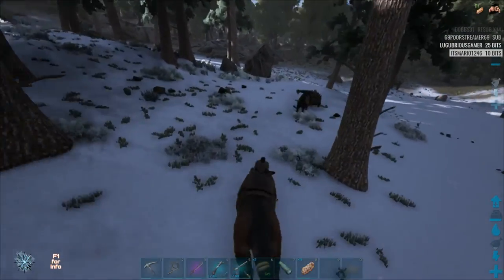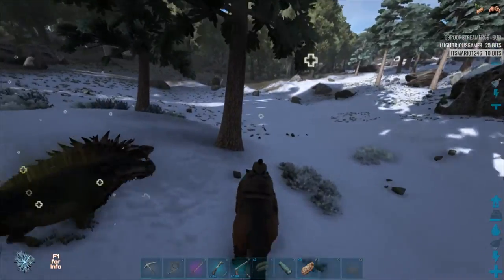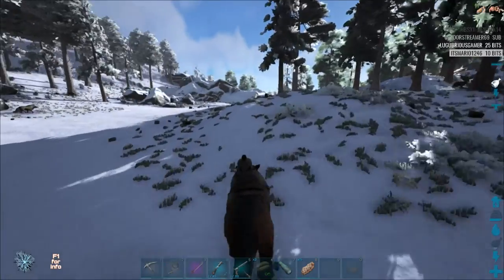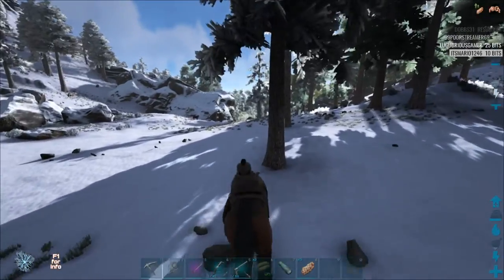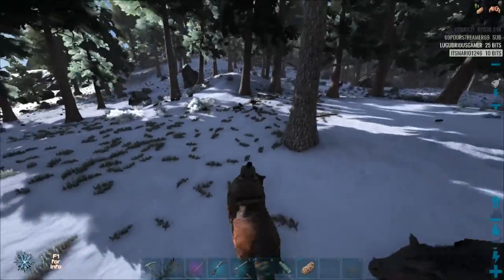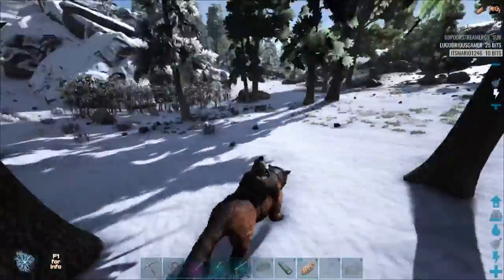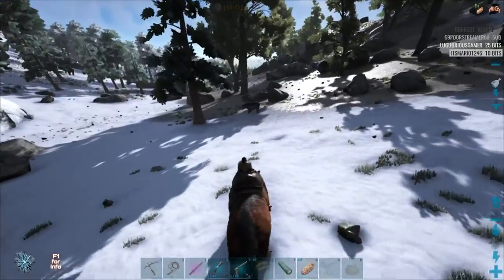I'm going to be luring this guy after they kill this Ankylo. One of the things I find about them is that when you knock them out currently, they're probably going to have half their food bar drained. I'm not sure if every time they use their healing ability while they're wild it drains their food bar. I'm going to hit them a couple of times, let them heal, and then knock them out to see how far I can drop the food bar.